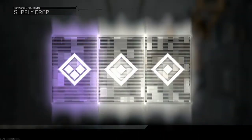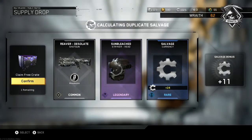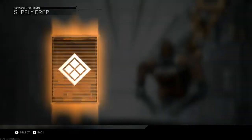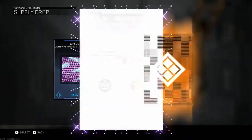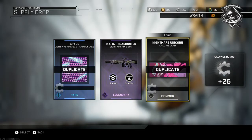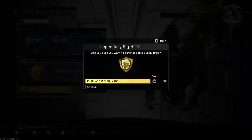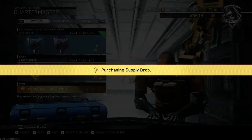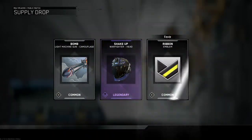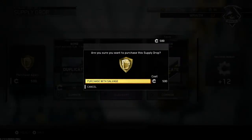The legendary supply jobs don't guarantee any weapon, doesn't guarantee anything epic. Our legendary item there was a Striker head, and we got some salvage and a variant for a shotgun. On this one we got the Raw — our legendary variant for that. I don't really like legendary supply jobs. I think I'd like it more if it guaranteed a legendary weapon or variant for a weapon, but it doesn't.